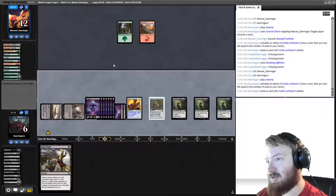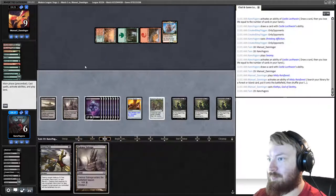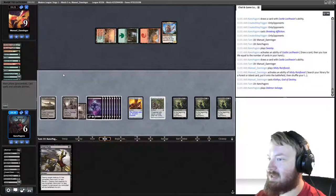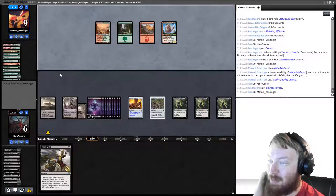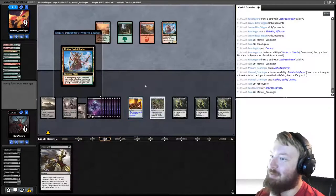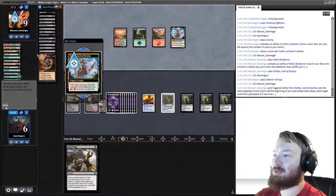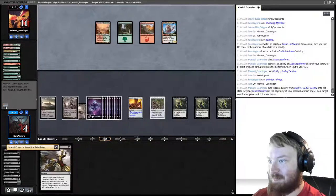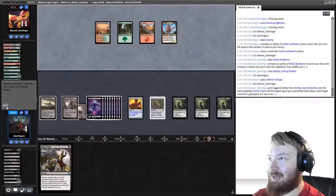We are now in double-bolt range. Opponent plays a Klothys — a big problem. We draw Dack More Salvage and play it. I can't believe we're going to lose this game after casting four Smallpoxes, simply because we can't find what we need to close out. Our opponent is going to drain us for six — even drawing all those extra cards, we just couldn't find what we needed.